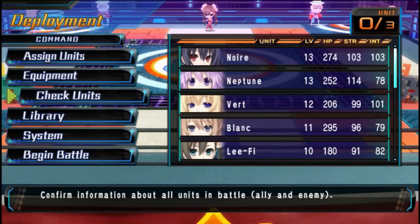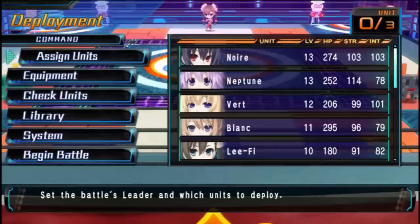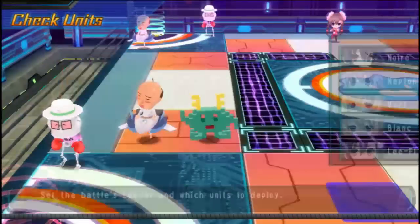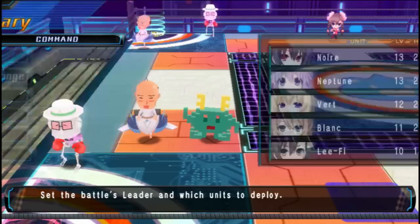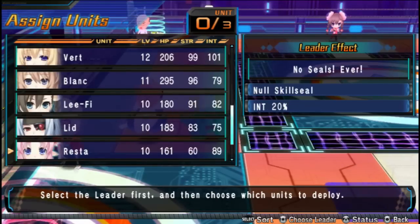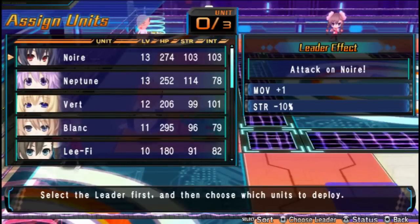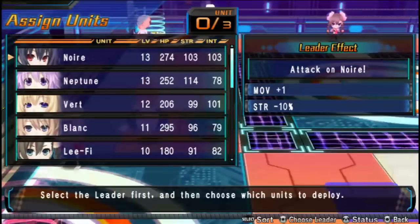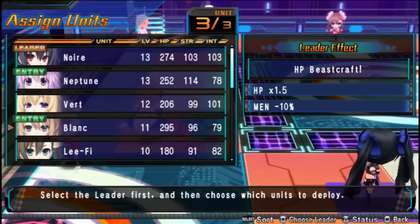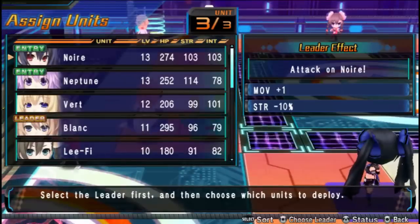Here we go. We've got a couple of things we can do here — we can equip equipment, check our units, check the enemy units, and access the library and system menu. So let's assign some units to this battle. This battle is probably way over-leveled for me at the moment, so I'm just going to breeze right through it. You have up to a few troops at a time depending on the battle you're fighting, and whoever you assign as leader actually has an effect on what happens.